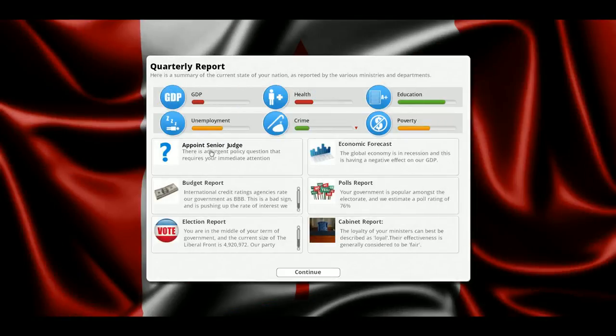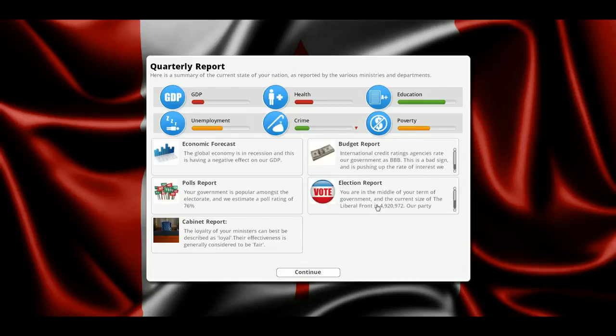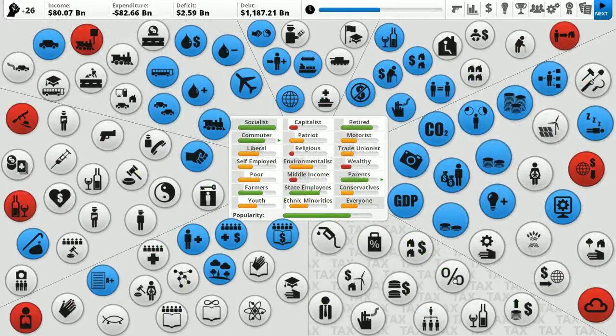Crime is dropping, which is good. GDP is still bad. Appointing a senior judge — we've got two options: Mathis Miller, a strong supporter of human rights who has made landmark rulings in favor of individual rights and is strongly pro-consumer, not afraid to challenge large corporations; or Olivia Cote, known for rulings concerning violent crimes and outspoken views on harsh sentences for thieves, muggers, and shoplifters. We're going to go for the one that doesn't sound quite so aggressive. Middle term of our election — our party membership is good, poll rating is excellent, and socialists absolutely love us.